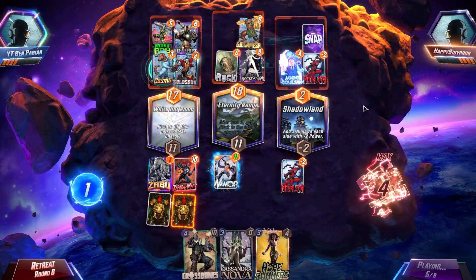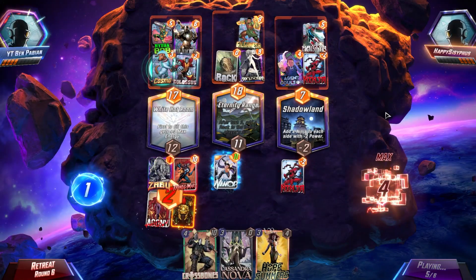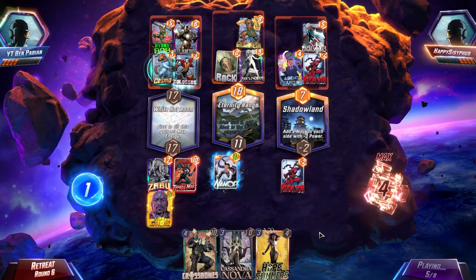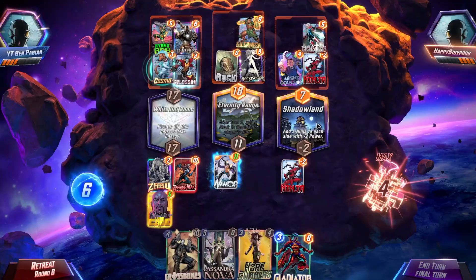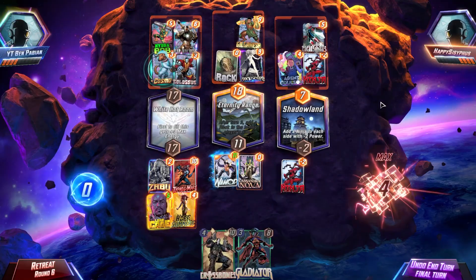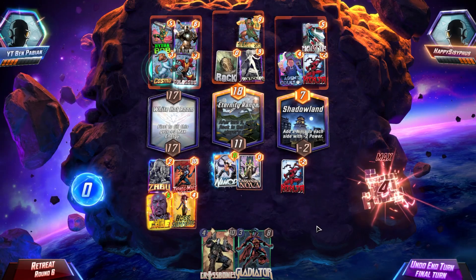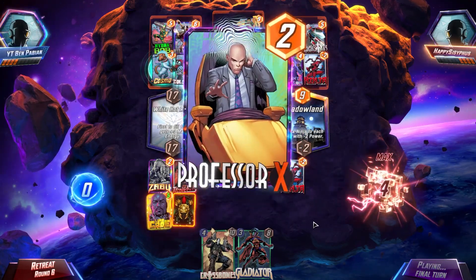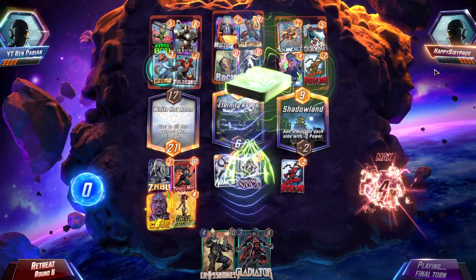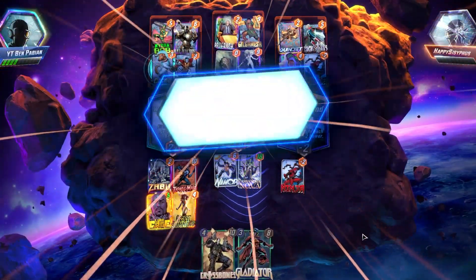Gilgamesh is fine. Agent Coulson is fine. I think he's going to expect me playing here because he doesn't want me screwing up the Namor. So we'll go Hope into Cassandra Nova in the middle. 18 power evens it out. Quinjet and Professor X — that is not enough, sorry. Cassandra Nova still dominates your deck — 18 power. Yeah, this deck is so much fun to play. It's just so much fun — there's just power everywhere.